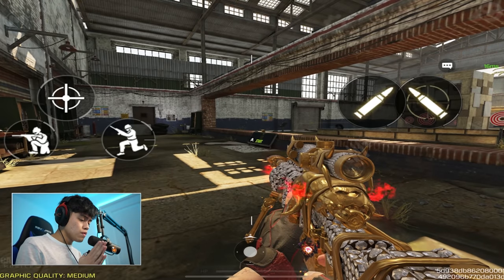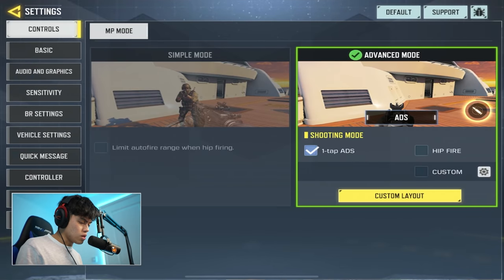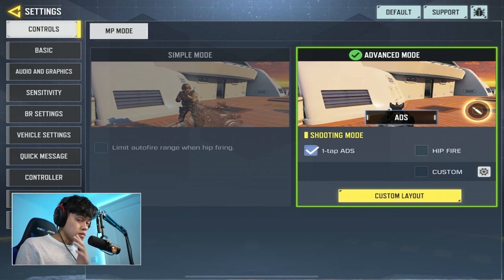Alright guys, first of all you gotta check your settings. There are two or three things you gotta check. First of all, the advanced mode on the right - this is in the controls area, the very first settings. Make sure you're in one-type ADS right here, not hit fire, not custom - one-type ADS. This will come in handy, I'll explain later.